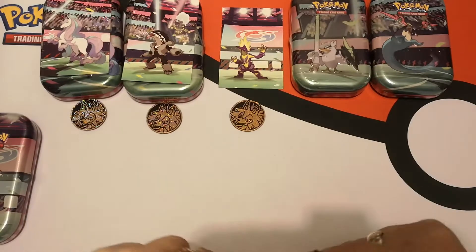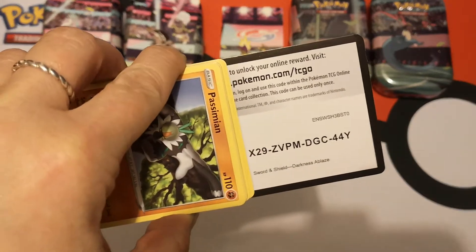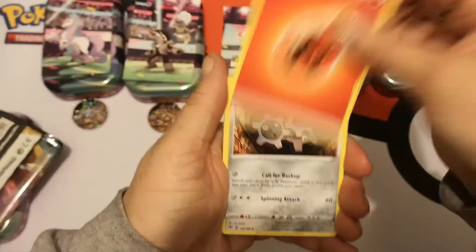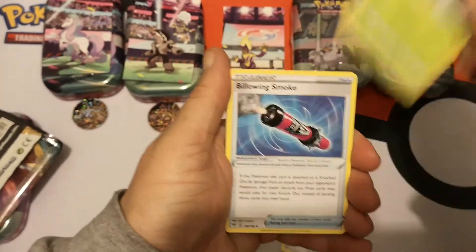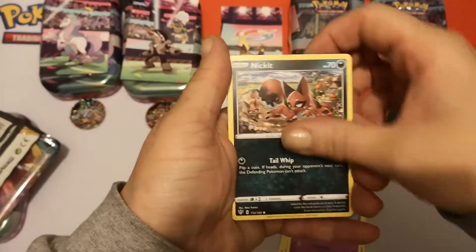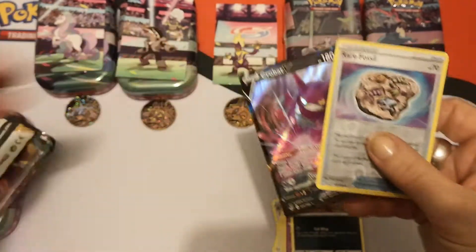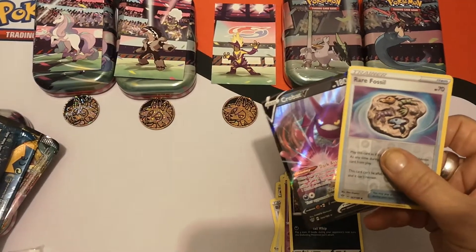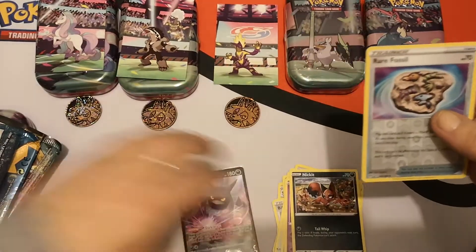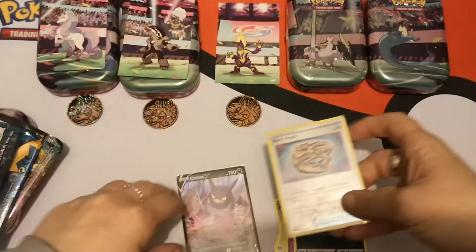Oh, that was a good opening. We got a pull in this pack! I'll do the pack trick — one, two, three, four. Let's see: we have a Fire Energy, Simisage, Billowing Smoke, Persimmon, Buneary, Vanillite, Garcita, Nickit, Reverse Holo Rare Fossil, and — nice! — we got a Crobat V! I'll grab a sleeve for that. And I think I might actually need this Rare Fossil Reverse, so I'm going to sleeve that too.